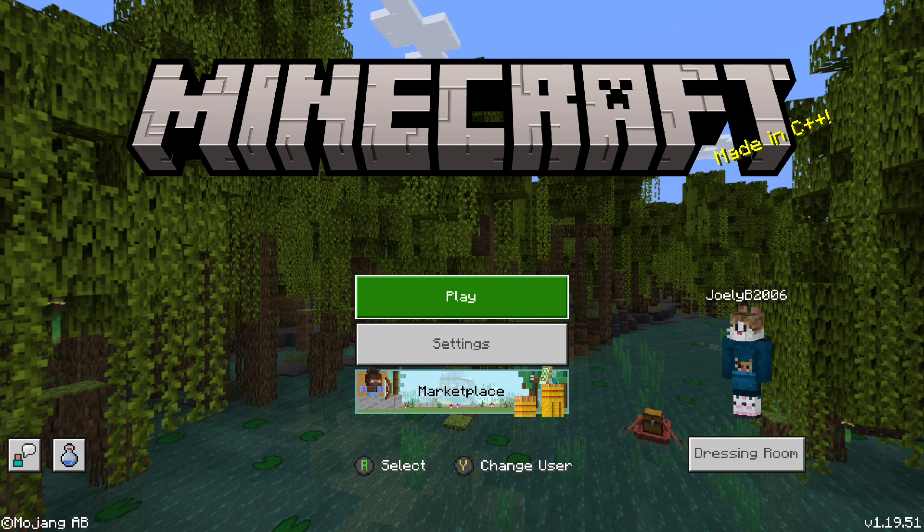The third issue I want to address is how you are able to join worlds. On the Xbox One, clicking on the world name would instead crash the game. Instead, you have to go to the edit screen, then click play. What a ball ache.